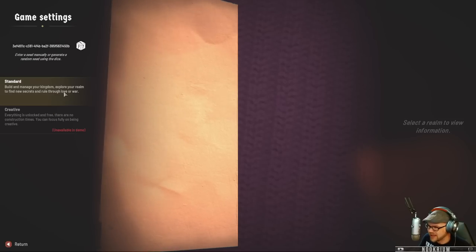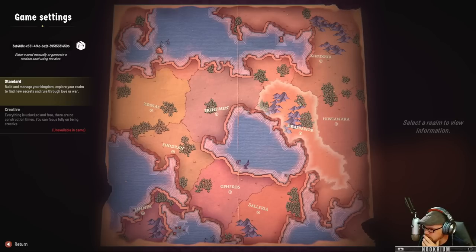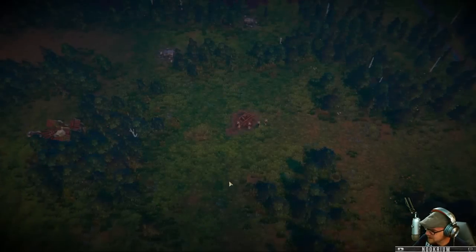We're building and managing our kingdom, exploring our realm to find new secrets, and ruling through love or war. We can go with Drabanor — that sounds good. I am a prince. It's a large realm size, there's hills, oceans, and forests all around. I'm a prince looking for a princess. My name is Nook. Let's play some Fabledom.